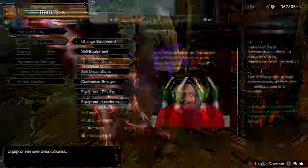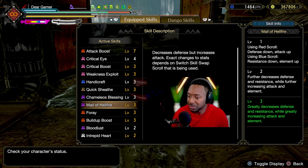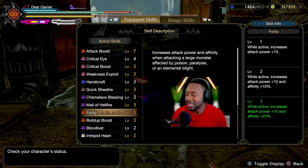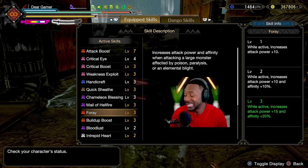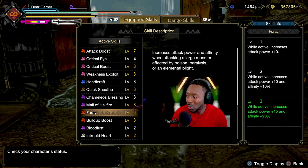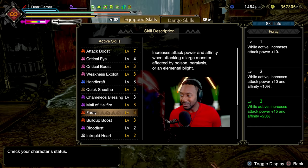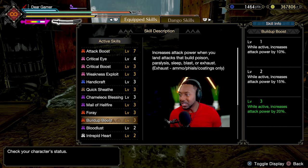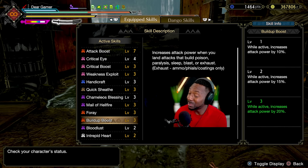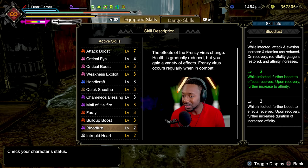For people not familiar, Chameleos Blessing level 3 extends the duration of the poison effect on monsters. Chameleos Blessing also increases attack power and affinity when attacking a large monster affected by poison, paralysis, or elemental blight — so you get 20 affinity and 15 raw attack from that. Buildup Boost is amazing: it increases attack power when you land attacks that build up poison, sleep, blast, or exhaust, giving a maximum additional 20 more damage. Bloodlust is on there because it just does more damage.